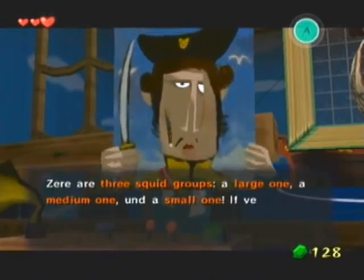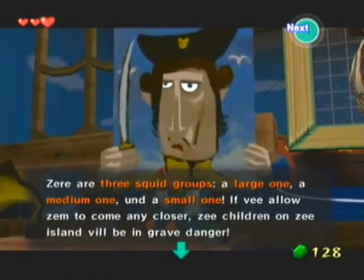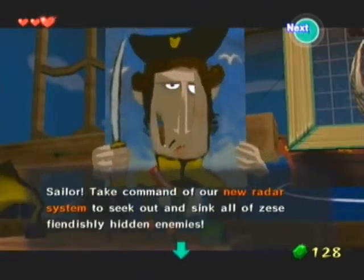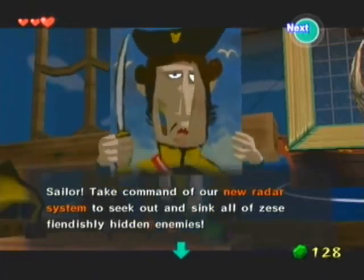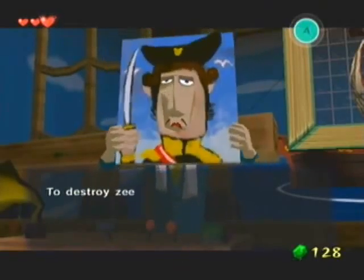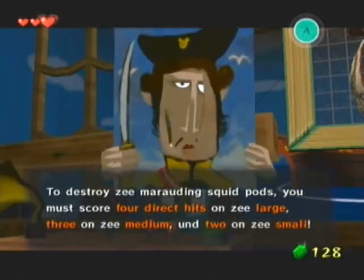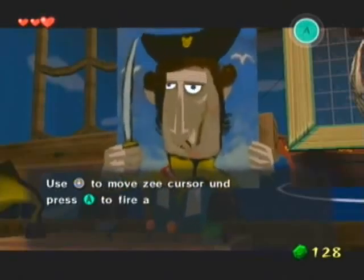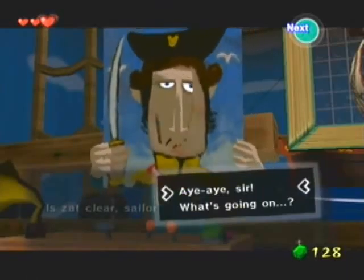There are three giant squid groups: a large one, a medium, and a small one. If we allow them to come any closer, the children of the island will be in grave danger. Sailor, take command of our new radar system to sink all of these ships. Sink all of these fiendishly hidden enemies. But be warned — you will only have 24 cannonballs that you can fire. To destroy the squid pods, you must score four direct hits on the large one, three on the medium, and two on the small one.